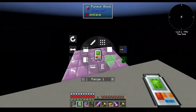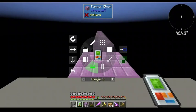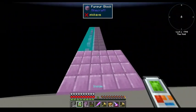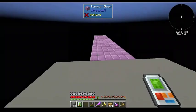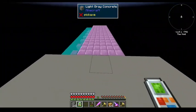Let's make horizontal column, crank the range up to about 10 blocks, and don't place on top. Nice little walkway. What should I do for the railing?